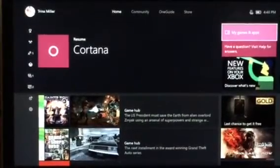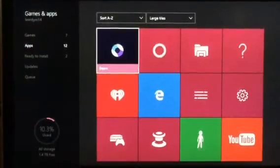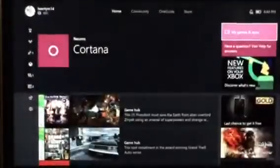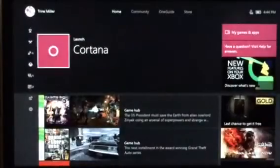Beam is also added so you can watch other users' broadcasts. You can watch other people's streams on Beam, and you can chat with them or use a microphone to communicate.